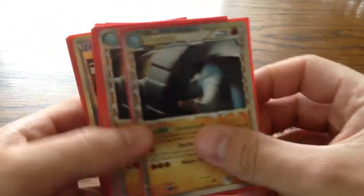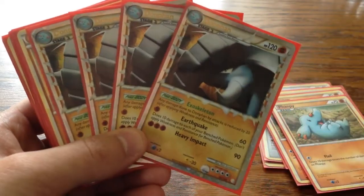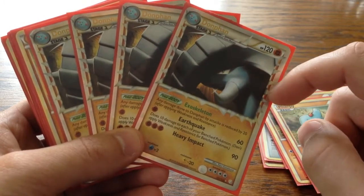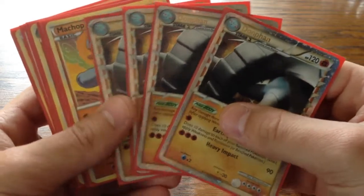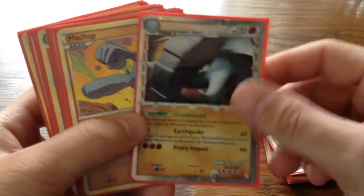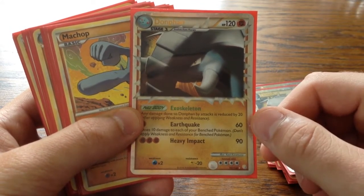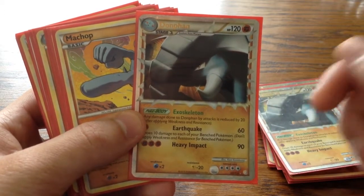Then I have four Donphan Primes. Donphan Prime should be the main attacker with Earthquake, because with one energy he can hit for 60 damage. And Machamp Prime can hit for 100 plus 10 for each of my Pokémon on the bench that have any damage counters on it.